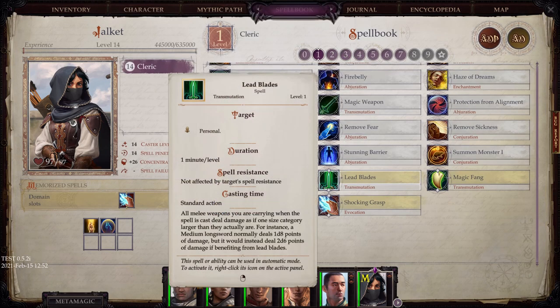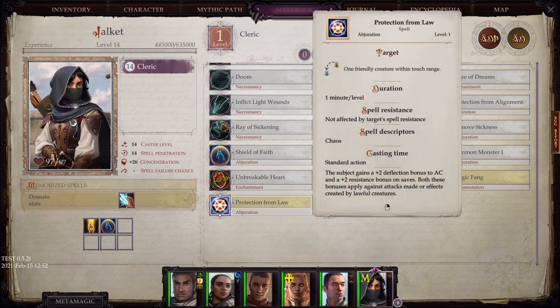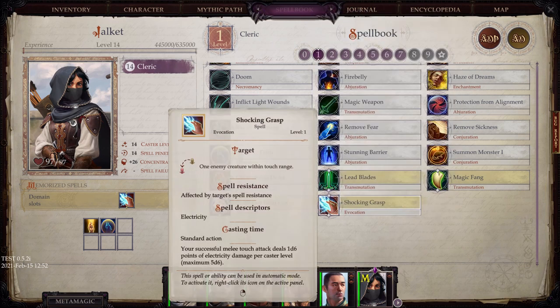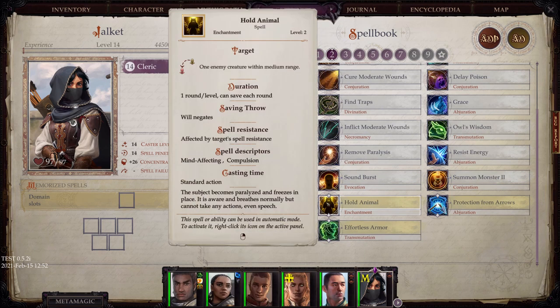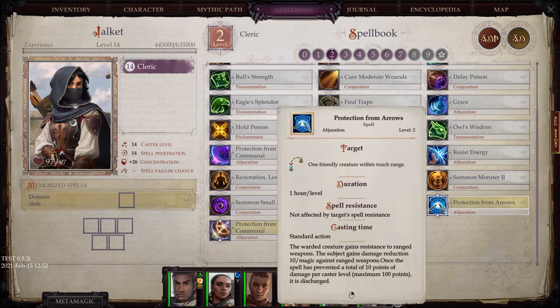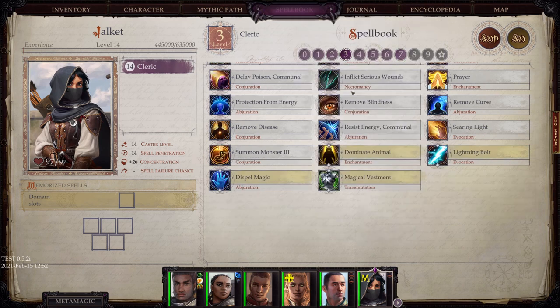With the Chaos domain you get Lead Blades, Magic Fang, Protection from Law — very useful if you're running an evil party — and Shocking Grasp, which you can use in melee. Hold Animal, which works similarly to Hold Person. Protection from Arrows, and the communal version is very useful. Protection from Law Communal. And Effortless Armor, which reduces the speed impact from armor and reduces the armor check penalty — both very useful depending on the situation.